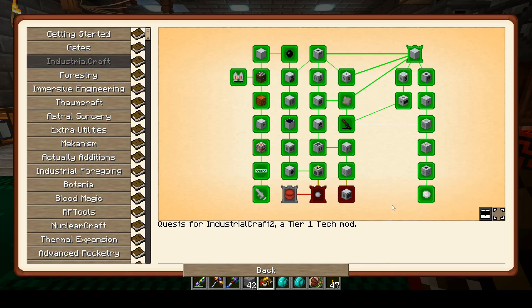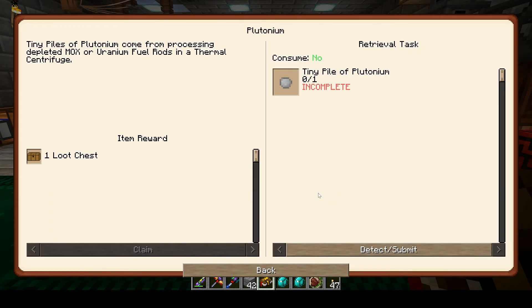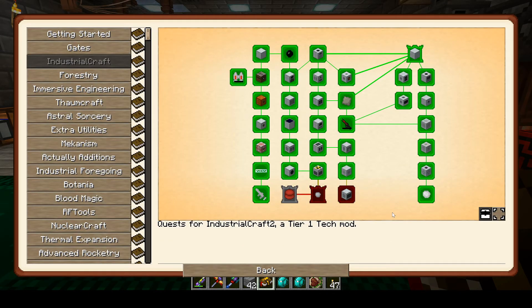There are two reasons to do this. One, I need IC2 — Industrial Craft 2 — fissionables, like a tiny pile of plutonium and things like that, to progress on some other tech things I'm working on. So I really needed to figure out what was going on with Industrial Craft 2 and their nuclear stuff — the nuclear option.